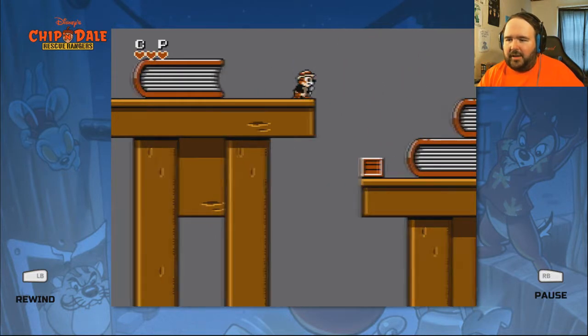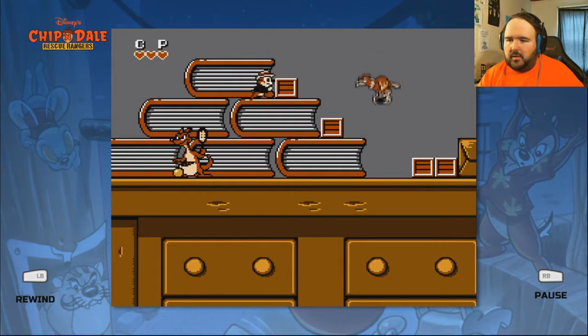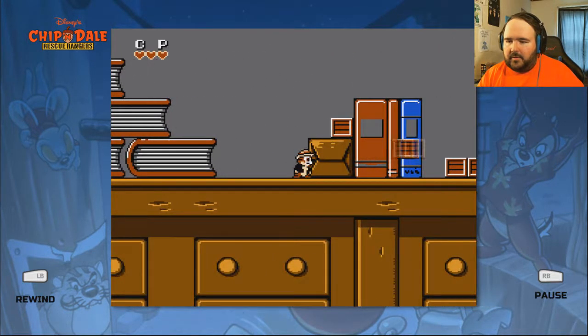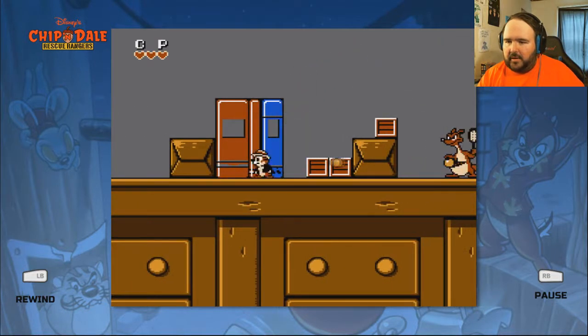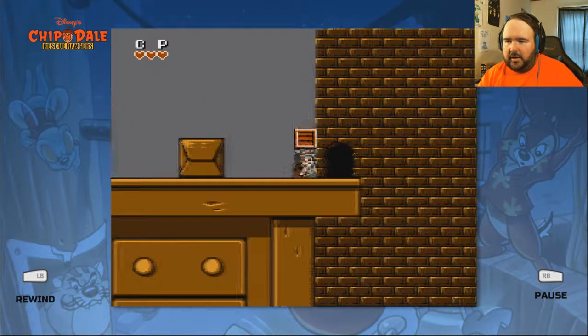Why don't we have crates this small anyway? I'm just gonna avoid you. If you're gonna attack, then attack. If you won't attack, you won't. There we go. There we are. Next.